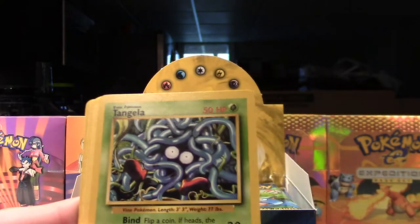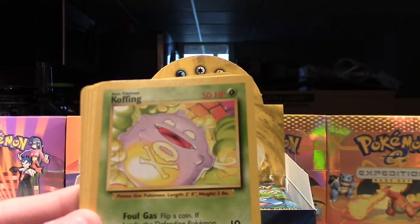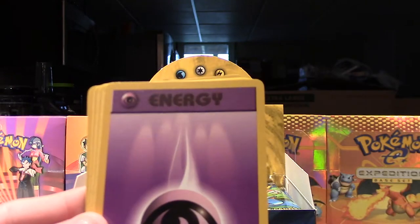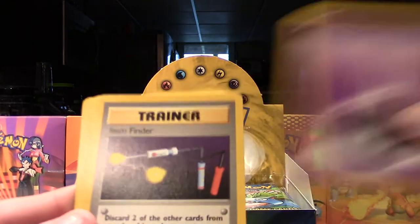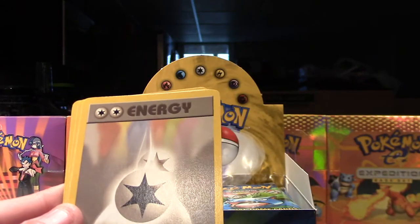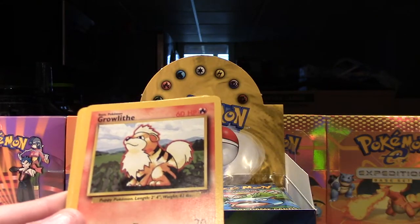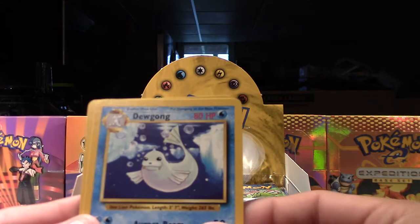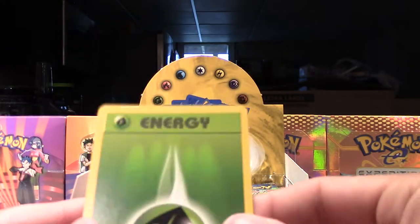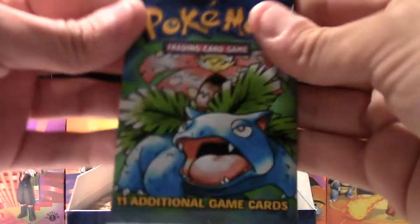Gust of Wind, Tangela, Vulpix, Koffing, a Psychic Energy. Our rare is an Item Finder, we have a Double Colorless Energy, Grimer, Dewgong, and a Grass Energy. So far obviously no holos — it would be nice if we got a holo, hopefully in the next upcoming packs. Let's do our Venusaur pack now.